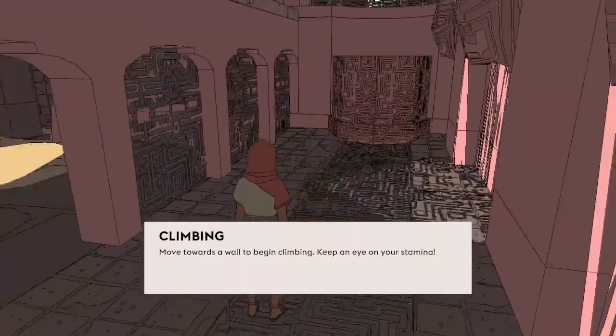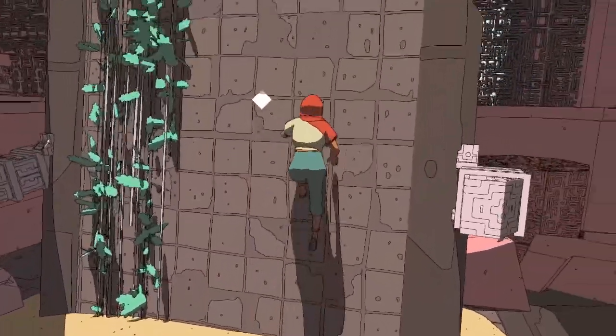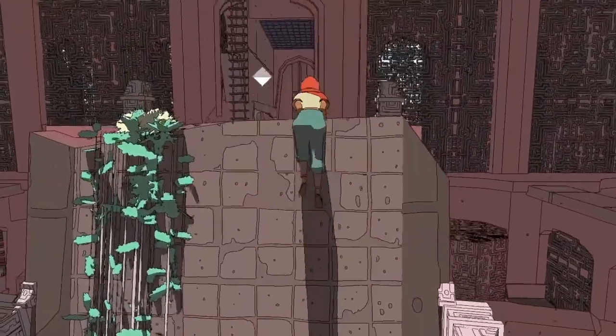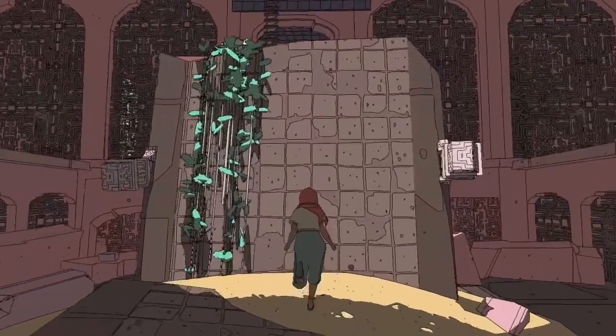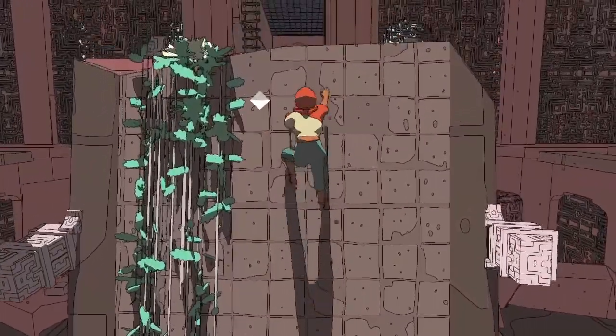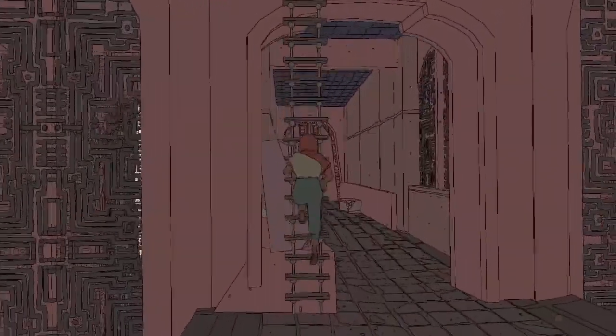Move towards a wall to begin climbing — keep an eye on your stamina. So I guess I can climb this. Very good. Let me just try that again. Did I need to hold down the jump button to climb? No — just pushing towards the wall is enough to climb. I assume the same is true of the ladder.